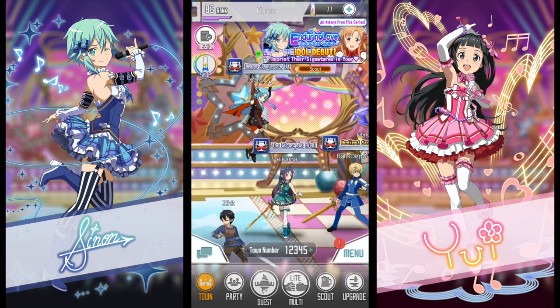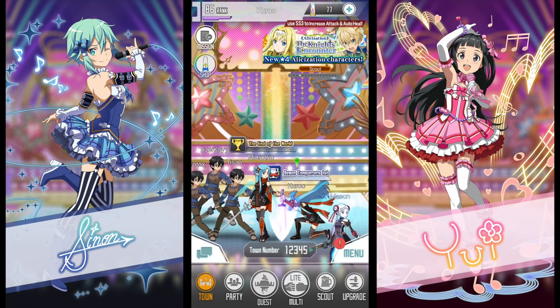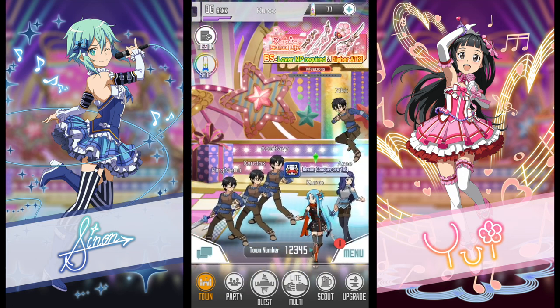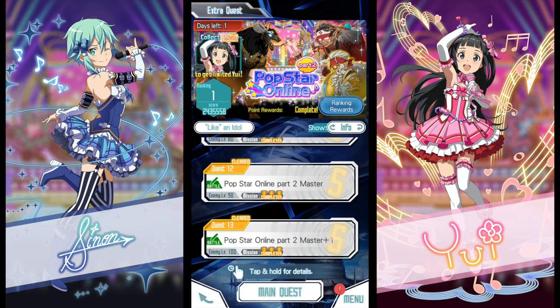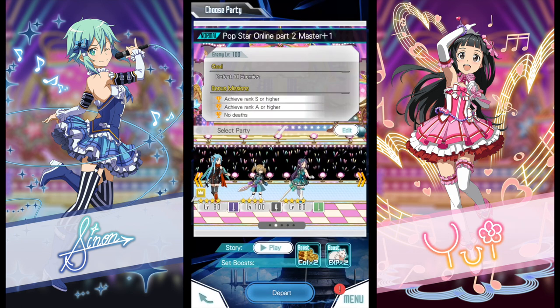The first boss of the Popstar Ranking Event Part 2 is of the Holy Element. This means he is weak against dark characters like the ninja characters or the new idol Sleeka. But be careful, as he is also strong against dark characters. If possible, use a dark character or a character who can teleport behind the enemy to get the best results and most damage.